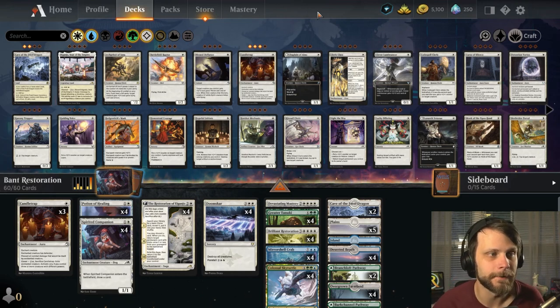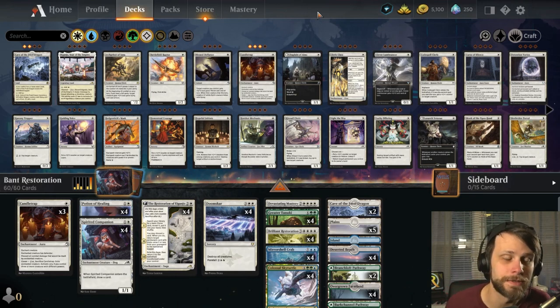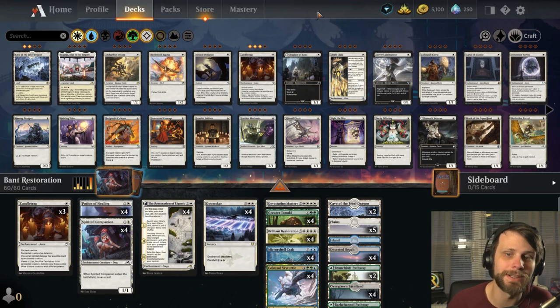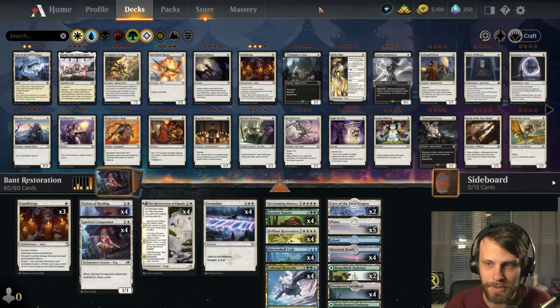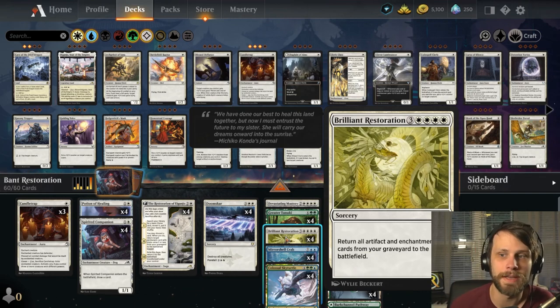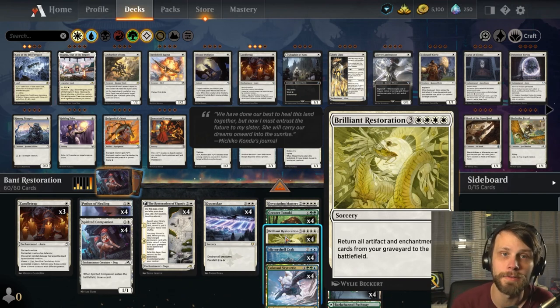I'm very excited about today's deck because it actually features potentially one of my favorite cards from this Kamigawa set, and I think it's actually a competitively viable deck because it is very, very strong. It's Bant Restoration. The way that this card works is you return all artifact and enchantment cards from your graveyard to the battlefield.